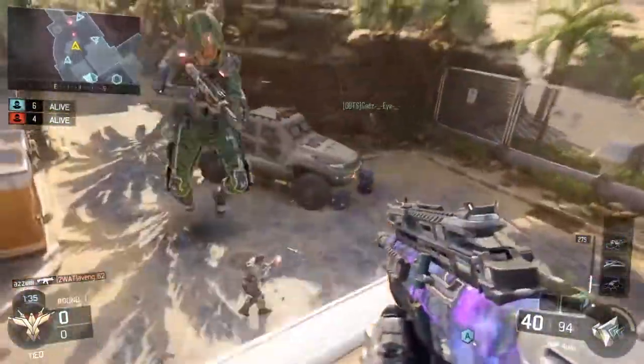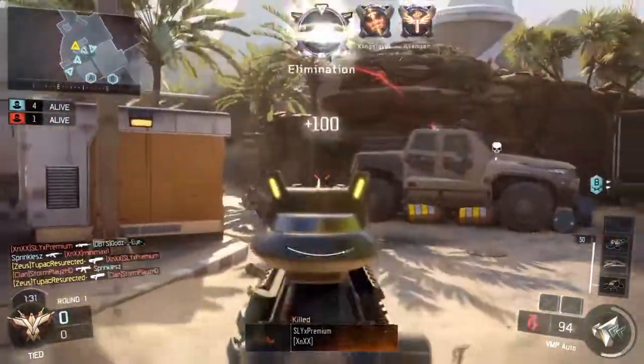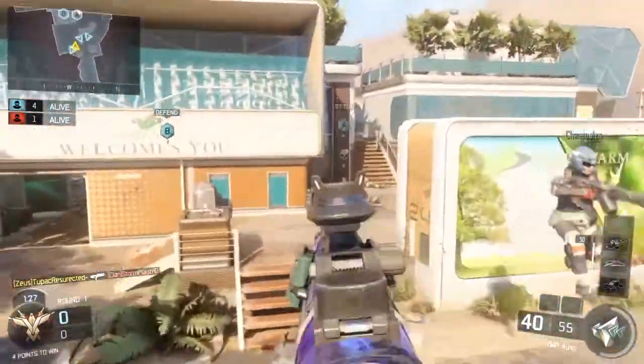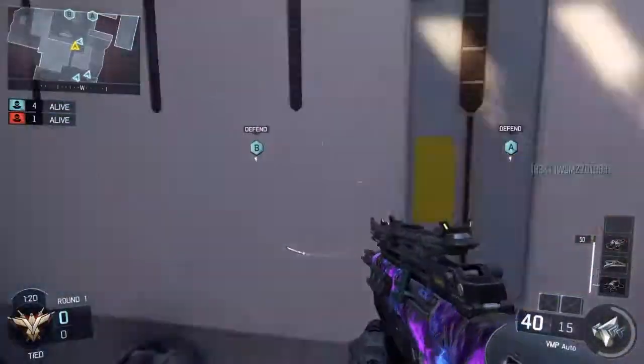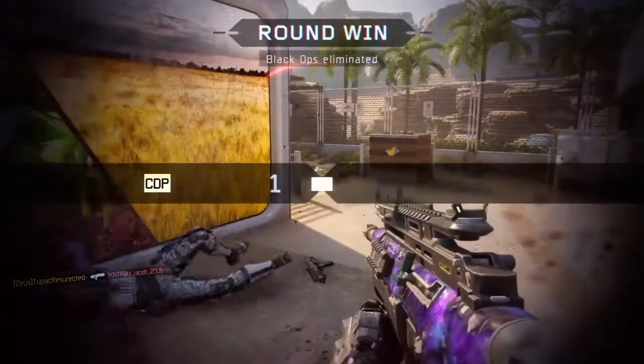Today we got a bit of a different VMP setup to what I usually run. I thought I'd be a scumbag and get rid of quick draw, grip, and stock — on this game I think I was running rapid fire, long barrel, and grip. So no quick draw, no stock; I've got to be doing a lot of pre-aiming to win my gunfights, or hip-firing up close.